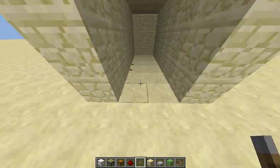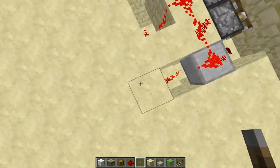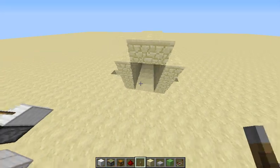It's just 12 pistons. You can make this in your survival world, creative world, whatever you want. It uses no command blocks, just redstone. So let's crack on with this tutorial — I hope this lag will go away.